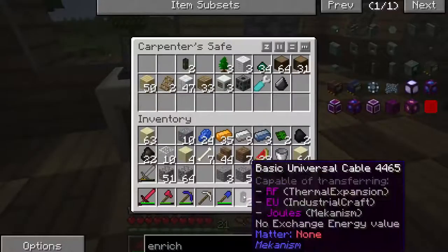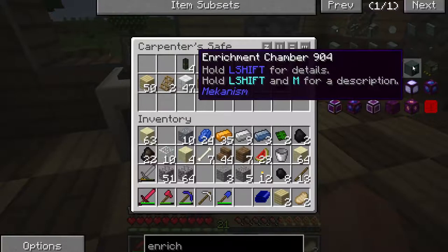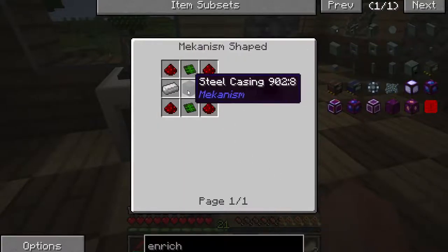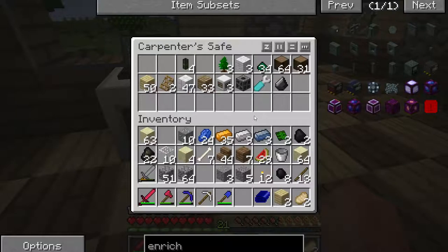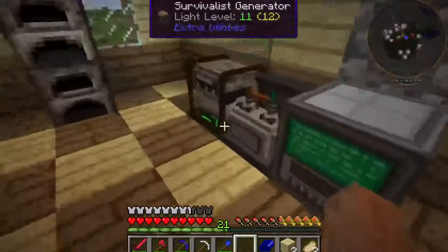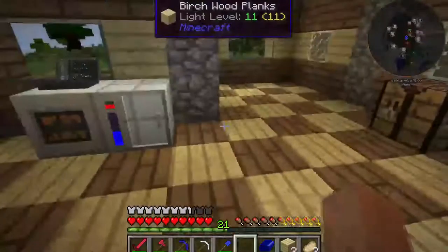Let's go ahead and put our cables back in there, and I believe I was going to make an enrichment chamber. I need some steel casing, so I'm going to make some steel ingots - which was the reason I made this metallurgic infuser. I need one, two, three, four iron and one, two, three, four, five, six, seven, eight charcoal, because we're going to have to run this through twice in order to get steel dust instead of enriched iron.